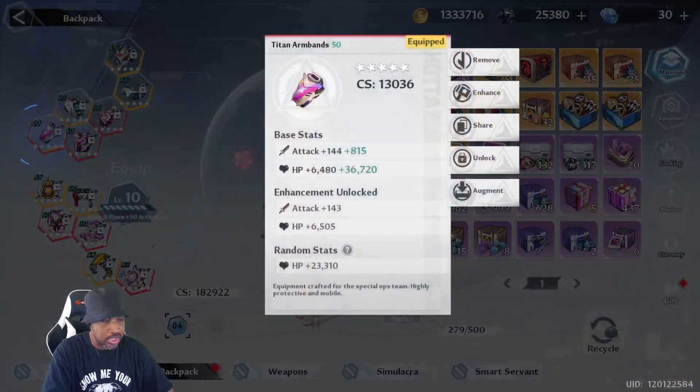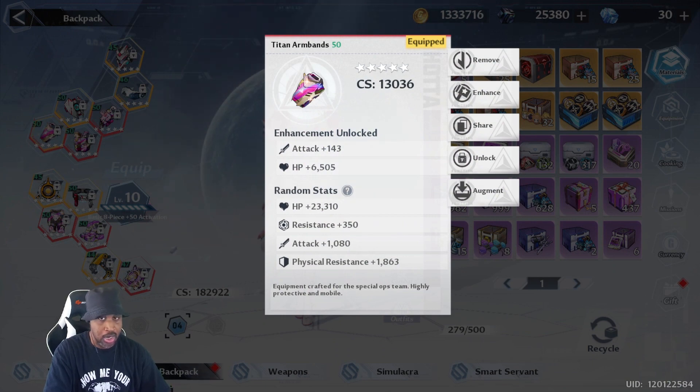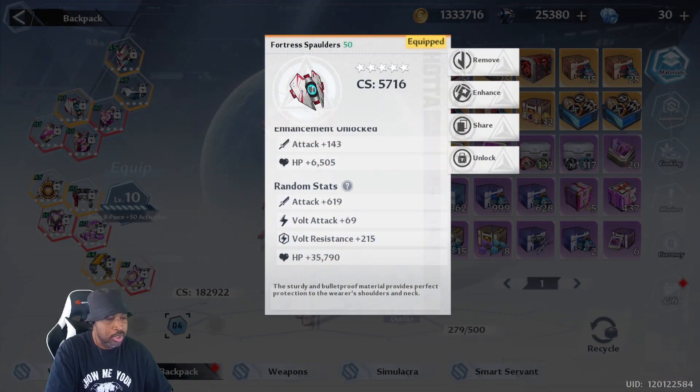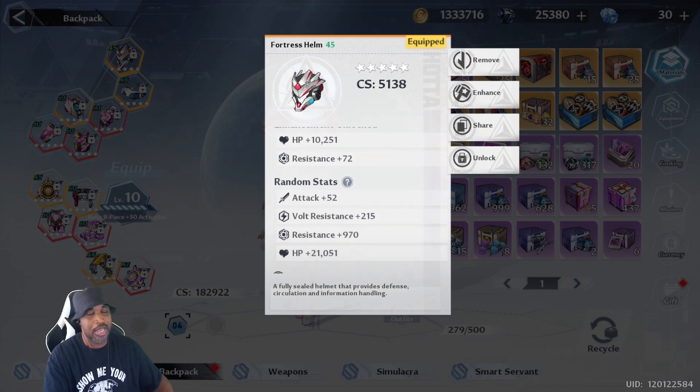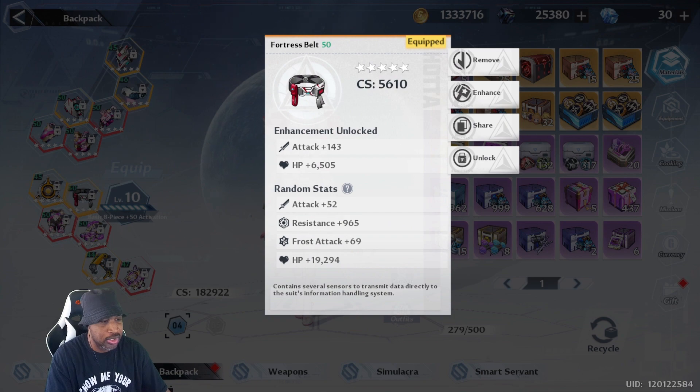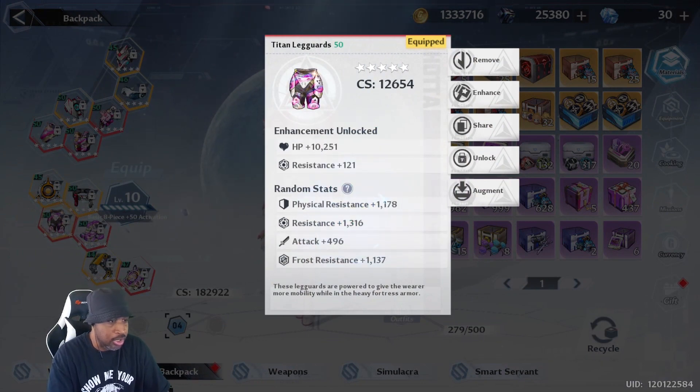For these pieces I'm going for attack. Not all will have attack rolled as high, but I rolled four times into attack and once into physical resistance here. On these spaulders I rolled three times into attack and twice into HP — I want to get spaulders with four rolls into attack. My helmet rolled four times into resistance and once into HP. The belt is four times into resistance and once into HP, so I still have defensive stats but I still want attack for more damage.